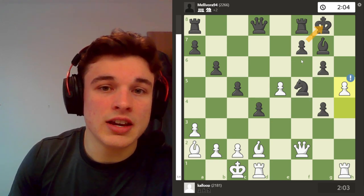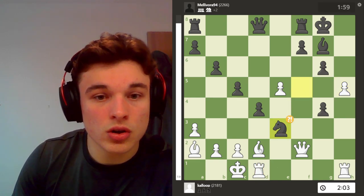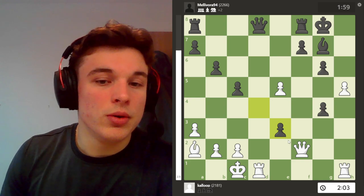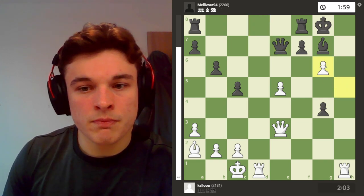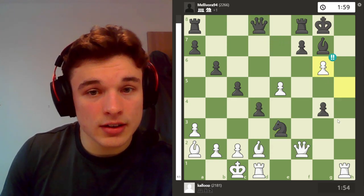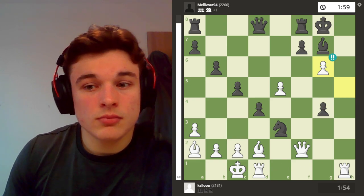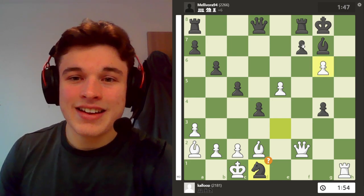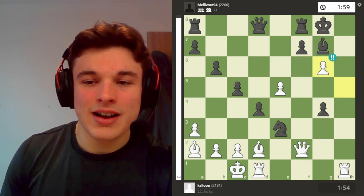This means that this pawn is pinned to the king and is no longer defending g6. So after knight e3, attacking my rook and trying to get me to take on e3 — where if my opponent takes on e3 with the pawn, my queen's under attack and I've got to waste a tempo taking back — instead of that I just take on g6, which is a brilliant move because I am sacrificing my rook here. And if my opponent takes the rook, I actually have mate in 2 if I just take on f7. Which I missed.